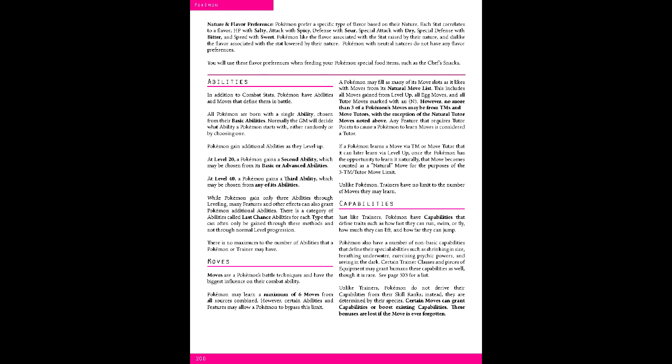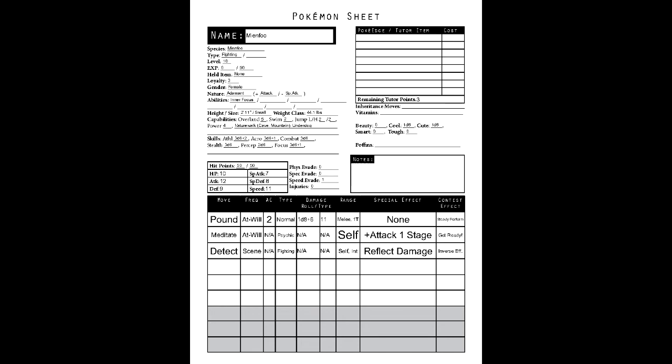Finally, moves — the battle techniques available from leveling and training. In this case, at level 10, Mienfoo has Pound, Meditate, and Detect. Additionally, while Mienfoo does have three tutor points to spend on TMs or edges, we won't use that here. Overall, I think the layout allows for a fair bit of flexibility without overdoing it.